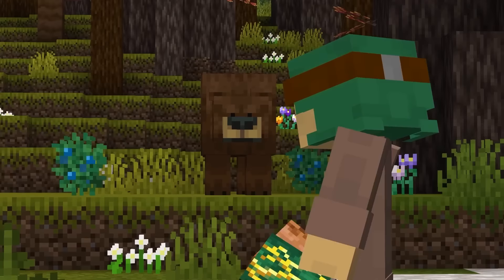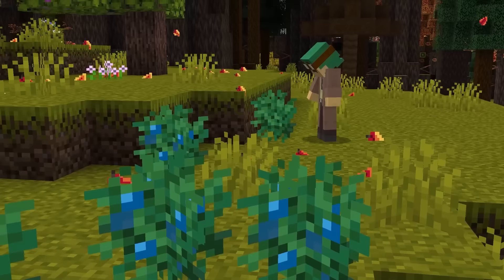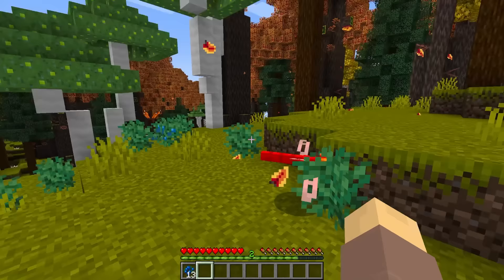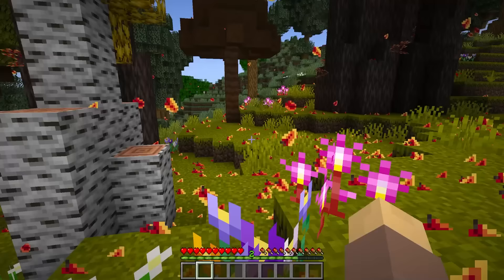This biome is also home to some ferocious new predators, like bears! Once you're done fighting off the bears, make sure to look around at these blueberries — a great starter food source, like sweet berries! And around these little bushes, you'll be able to find some new non-aggressive mobs, like dragonflies, as well as butterflies that love to gather around them. Make sure you check out all the new flowers and foliage this biome has to offer.